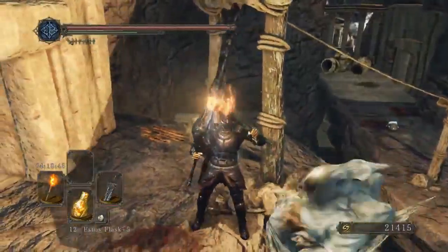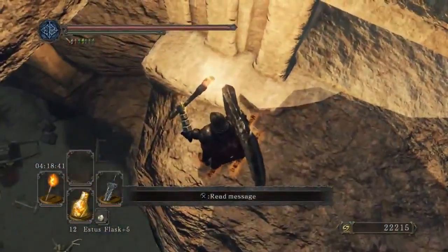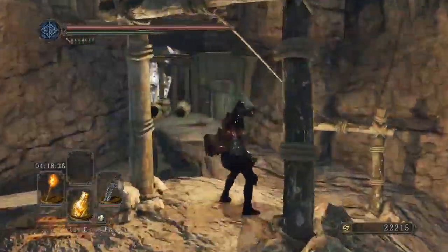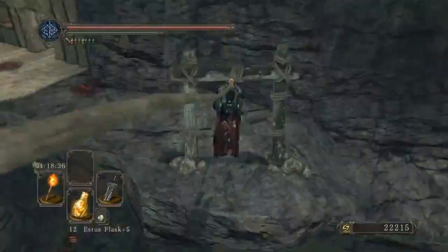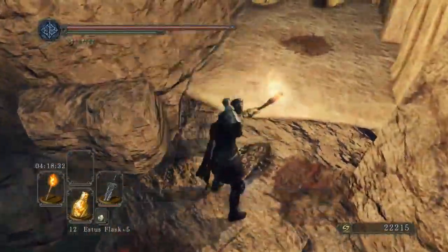One of my obvious concerns is going to be whether or not I'm going to get invaded. I did make sure to nullify the human effigy effect. There's a platform down there. This is one of the more confusing locations to explore in this game, because there's just so many goddamn platforms everywhere that I don't know how anyone keeps track of where all these places go.